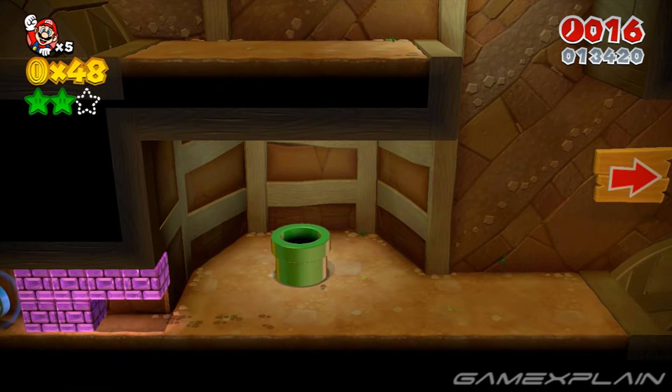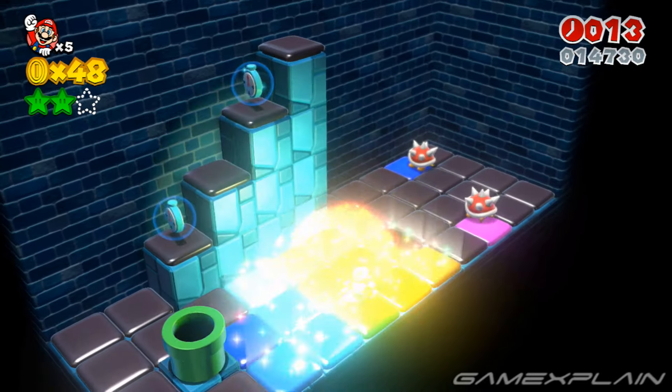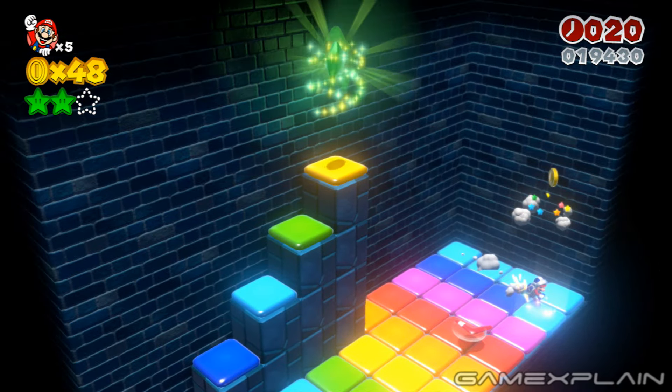Now enter that same Warp Pipe just below to find a bonus area. Activate all the floor tiles quickly by using the Pow Block and Ground Pounds to reveal the 3rd and final Green Star.